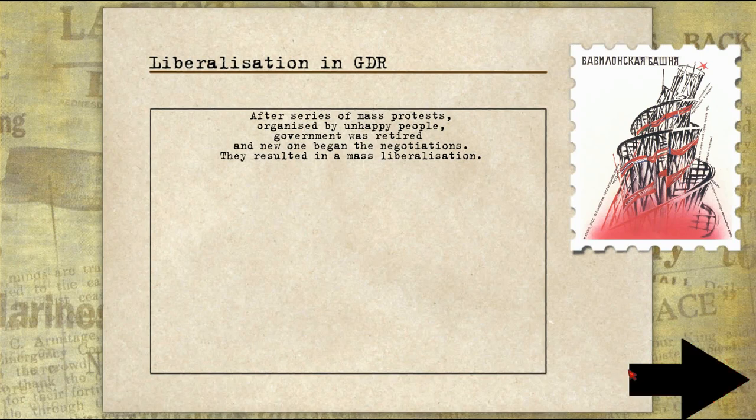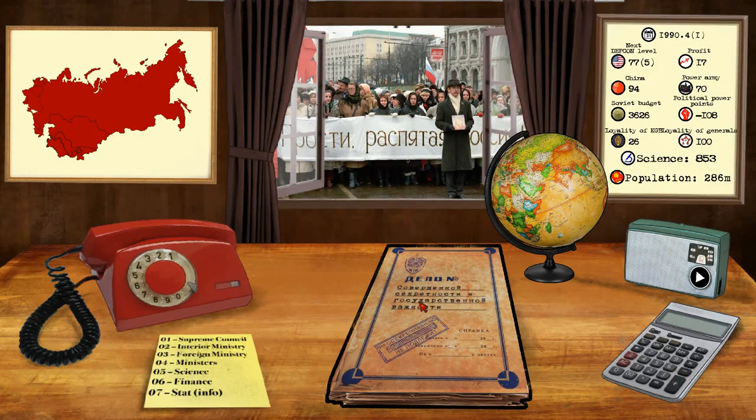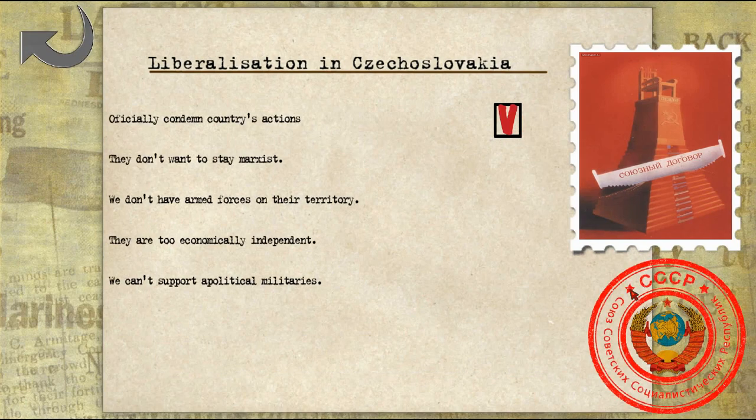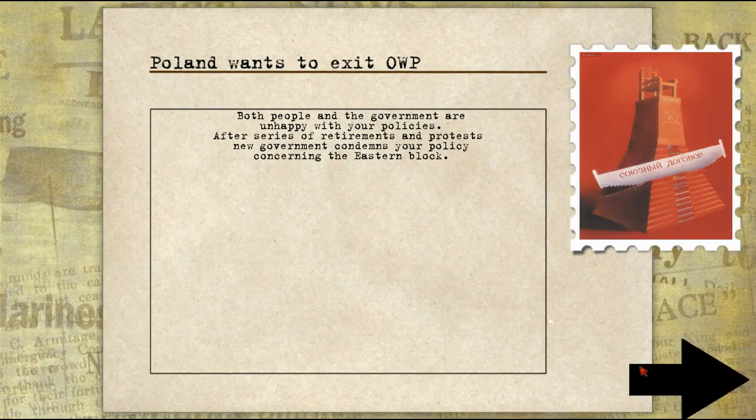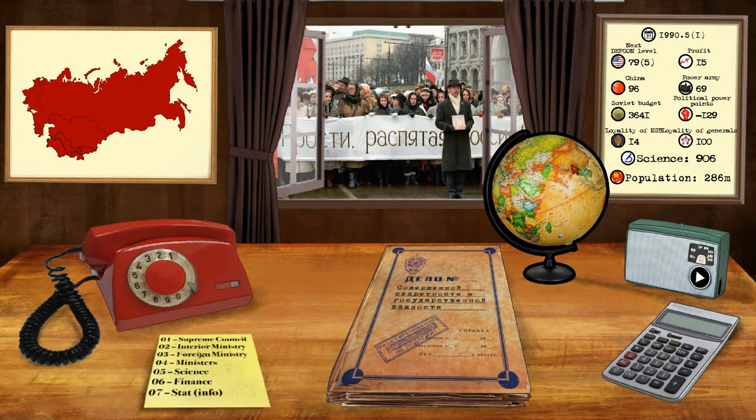Liberalization in the GDR — the German Democratic Republic, basically the Eastern Germans that are communists. After a series of mass protests organized by unhappy people, the government was retired and a new one began negotiations. They resulted in mass liberalization. We have to critically condemn the country's actions, but now Germany is going to reform — and obviously that's the fall of the Berlin Wall. That's a little bit scary for us. We can't do anything against Poland except condemn. But as you can see, we're still in power in 1990. Hopefully we'll continue to be in power here for another few years. The whole goal of the game is just to try and remain in power as long as possible. Eventually something will happen — I think we're probably going to eventually be killed by the KGB. But right now, we're doing pretty well.